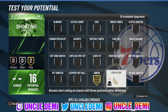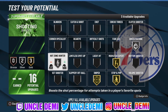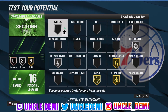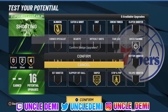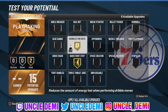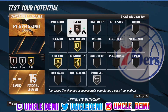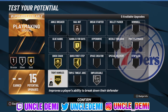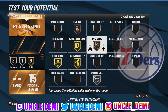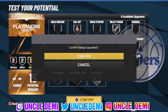On your shooting side, you want to go Sniper, you want to go Stop and Pop, Mismatch Expert — always a good combination here. Green Machine and Hot Zone Hunter on silver, and then get your Blinders on gold. That right there would be the best bet — trust me you're going to enjoy this. And then on your playmaking, Quick First Step, Handles for Days, and Quick Chain are the most important. Get your silver Unpluckable, get your Bail Out on bronze, and then of course get your Tight Handles on gold. But if you're somebody that doesn't care about animations, probably go Hyperdrive if you're running threes, and then you can get away with your Bullet Passer on silver.